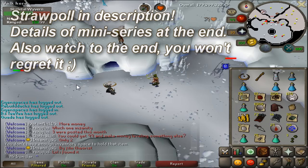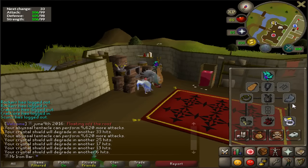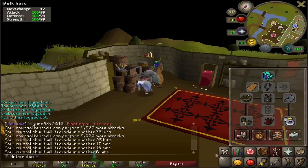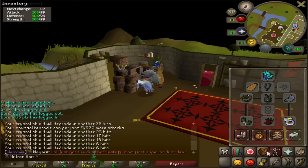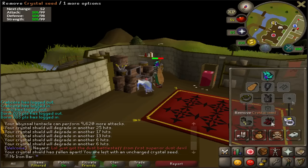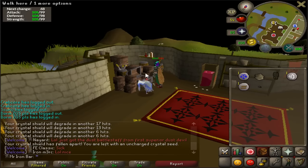Today's episode is pretty lit. So as you can see, my crystal shield is currently 1/10th of a charge and very soon it will degrade into a seed. A really easy way to degrade it when it has like 33 hits left or something is to use the rock cake. My shield has six charges left, so all I have to do is spam click it six times and as you can see it turns into a seed. This is a really quick way to turn your shield into a seed when it's almost used up.